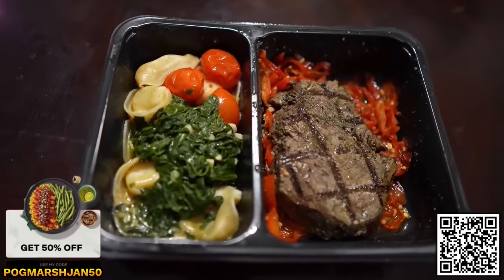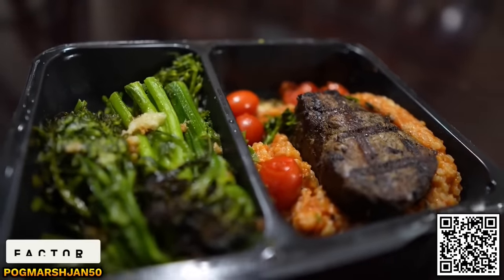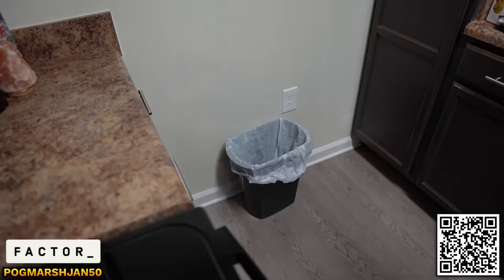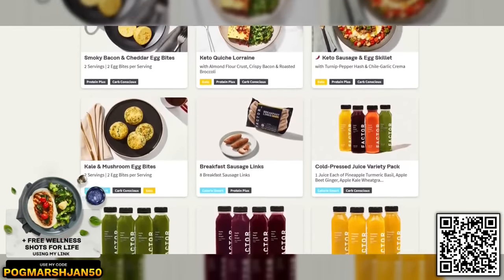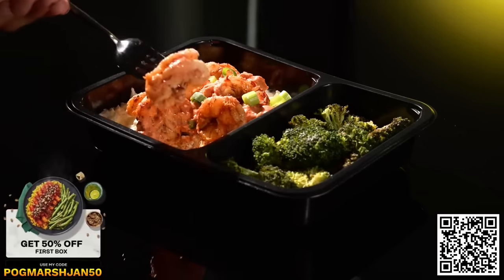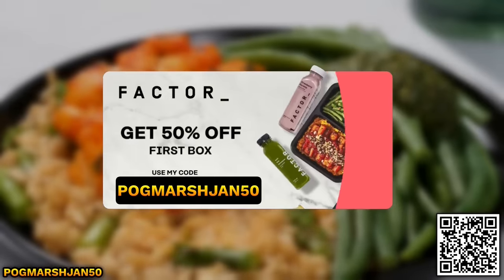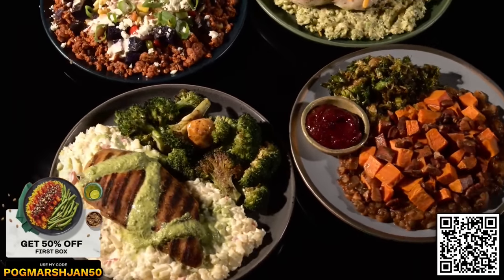This video is sponsored by Factor. Factor offers chef-quality meals that are ready to eat in only 2 minutes — no prep time, just microwave and eat. Their menu rotates weekly with over 34 meals and more than 36 add-ons like smoothies, keto shakes, and desserts, delivered straight to your doorstep. If you sign up right now, you'll get 50% off your first Factor 75 box and free wellness shots for life using the link. That's 2 free wellness shots per order as long as you have an active subscription.